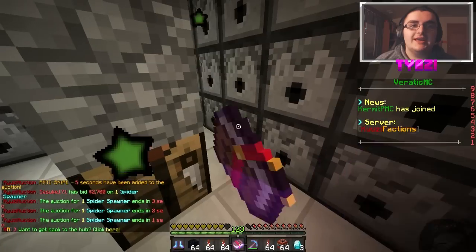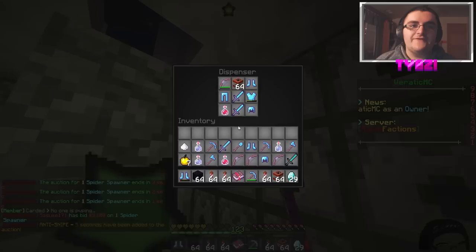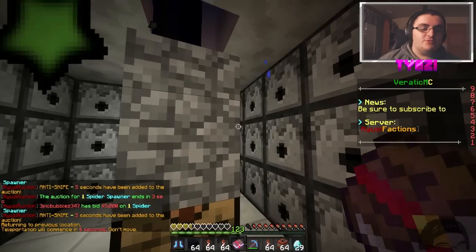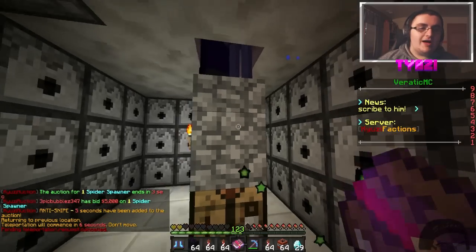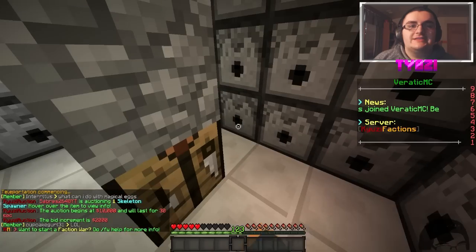Damn it, a witch hit me. What was that? Some lucky bows? Got some crazy good stuff in here. This is some really good stuff. Another stack of TNT. Some Protection 4 armor. This witch might literally kill me. It's still going. Come on — 12 more seconds. All right, let's see how much more stuff there is left.